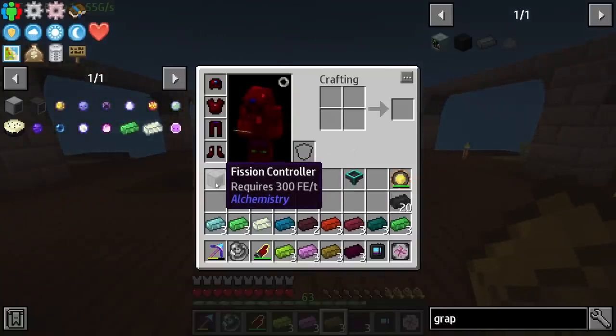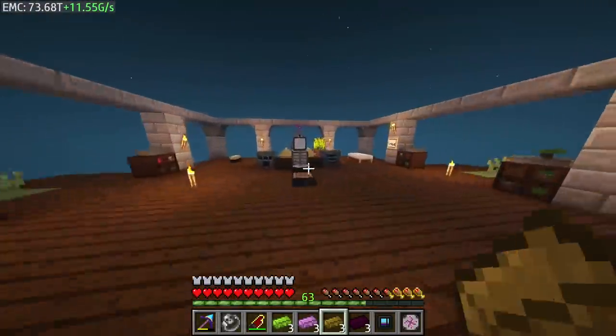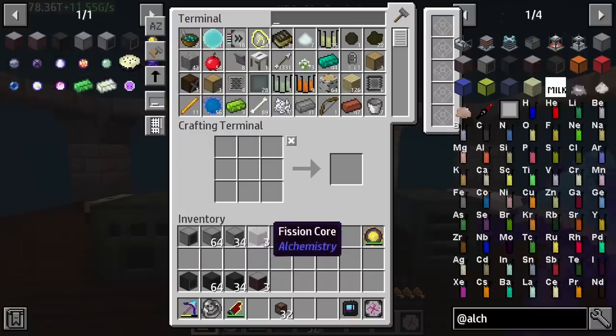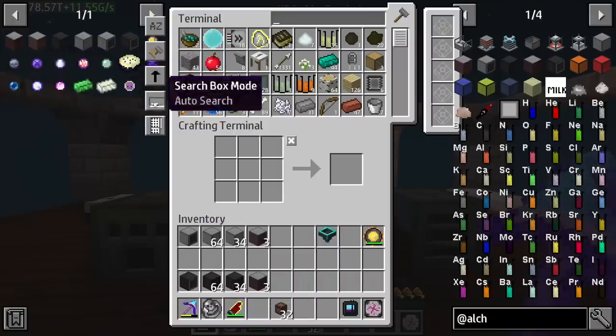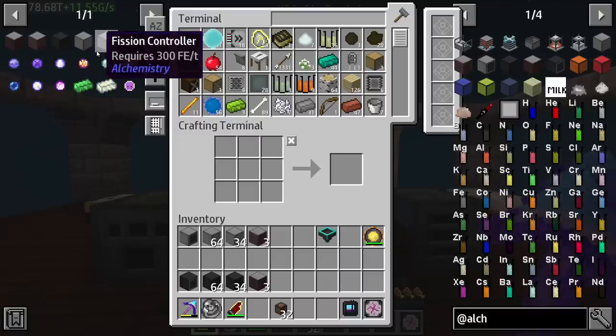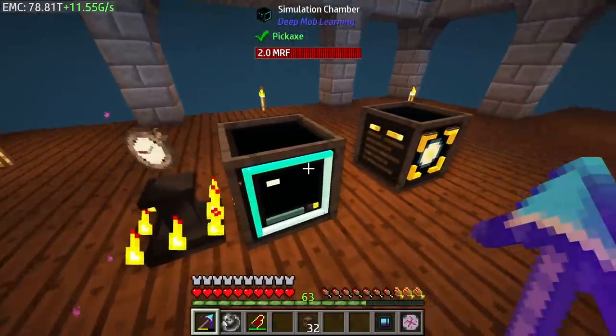There's a fission and a fusion controller — I was saying these wrong. Fission and fusion. Let's go and get these multiblocks built up and talk about them. So after getting everything needed for this, as you can see right here, these are the things we are going to need. I'm pretty sure it is 98 blocks. For the fission casing we ended up getting just enough blocks, and you also need a fission core and a fusion core for both of these to be able to function. They are quite large — they're about a five by five multiblock.